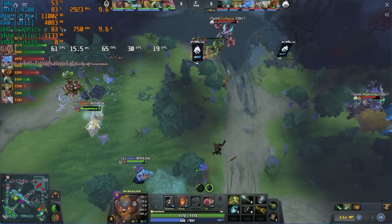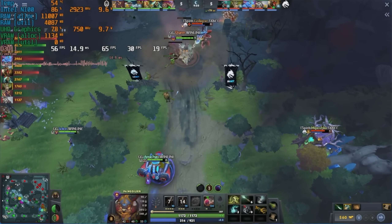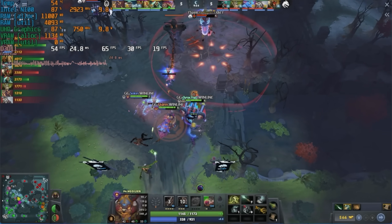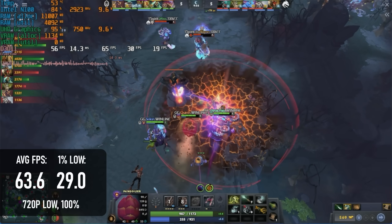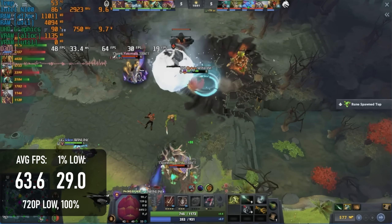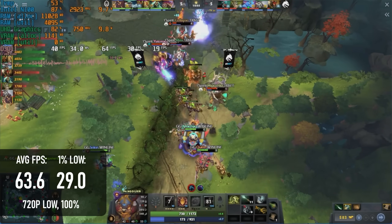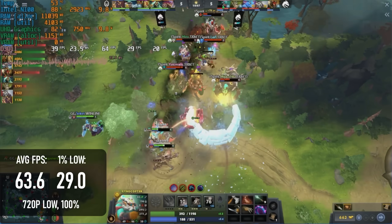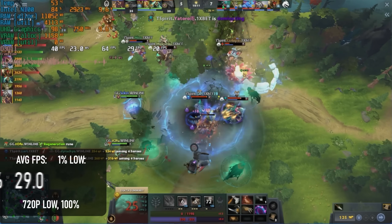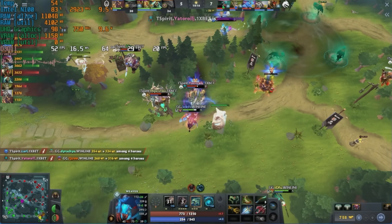I don't know how to play Dota 2 properly, so I opted to replay a recent pro match. At 720p low and 100% resolution scaling, the game did record a 60-plus average frame rate over about 10 minutes of gameplay, which included some fairly intense moments that caused frame rate drops. Minimums dip just below 30, which I did notice affecting visual fluidity while spectating, but as I don't know the game very well I couldn't tell you if those drops would make the game unplayable.